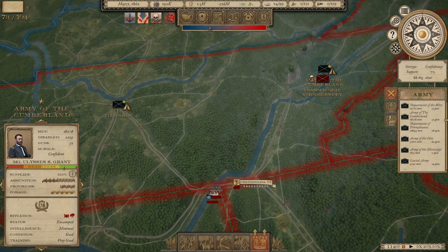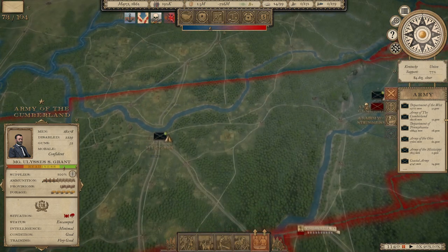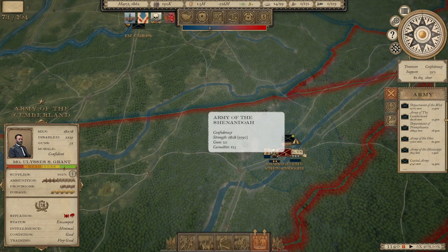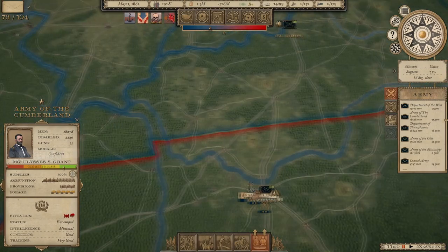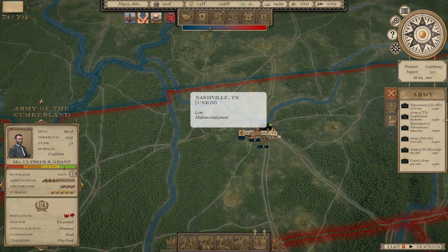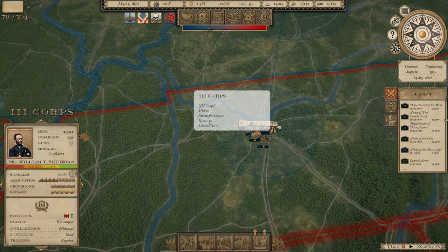Hello everybody, it's the Historical Gamer once again, and today we're returning to Grand Tactician: The Civil War, our Union let's play. It is May of 1862 and the war is going pretty well for us. We've taken Nashville, we've taken Knoxville. General Grant has just defeated two Confederate armies in their effort to eject him from eastern Tennessee, and we have begun planning for the next phase of operations. I have split the Army of Kentucky, which was at Nashville.